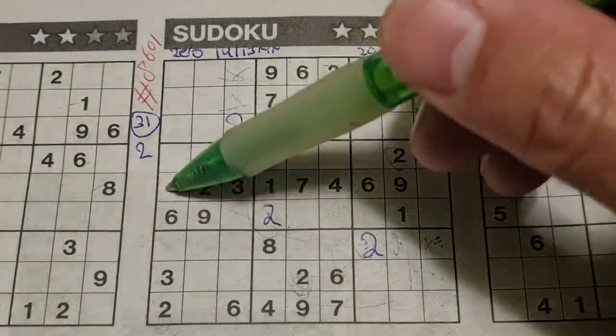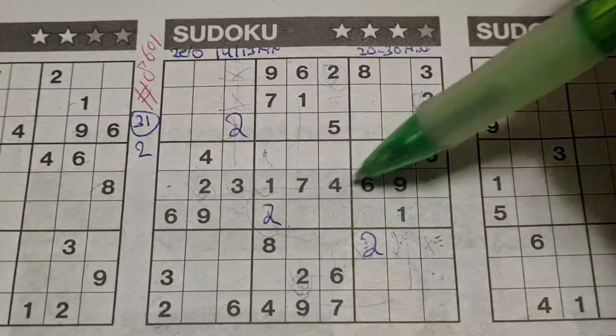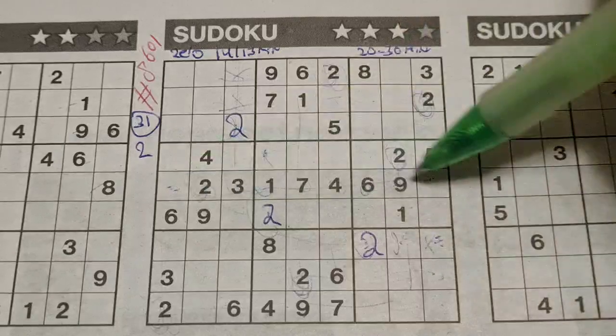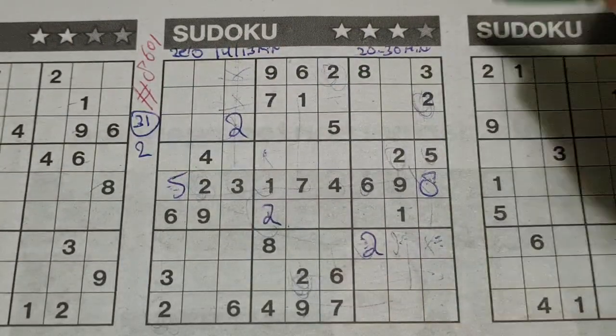Two numbers left in this middle row: 5 and 8 are missing. We have a 5 in the last column — no 5 there, so 5 should be here, and 8 goes there.